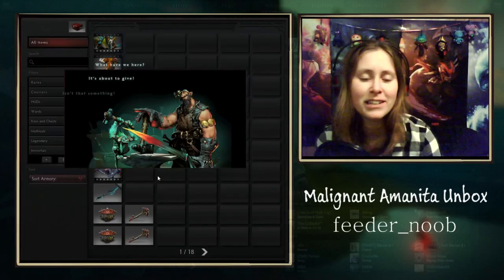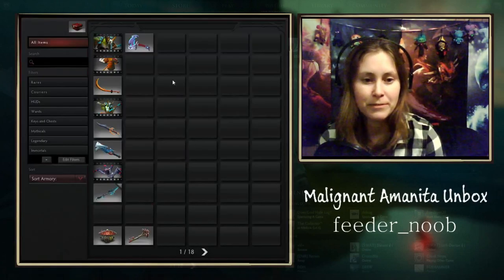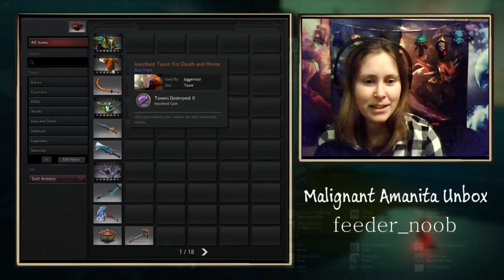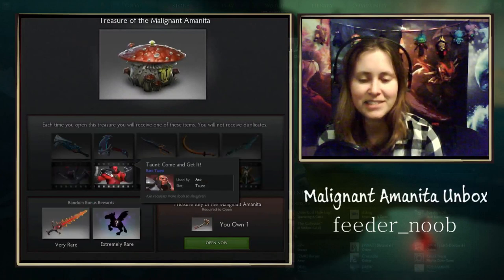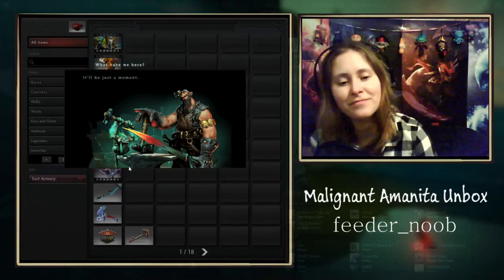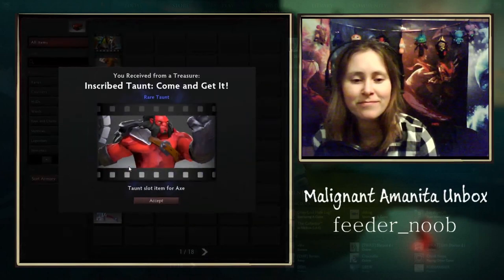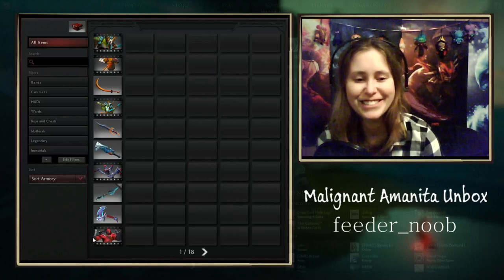Two more. Am I all through the taunts? Pretty cool weapon for Disruptor - Fountain Glimpse Enemies. I think I have one taunt left. Yes - Come and Get It, Axe. Pretty sweet. And there it is - Axe gem, Axe gem, yes! Enemies Killed. Very nice.